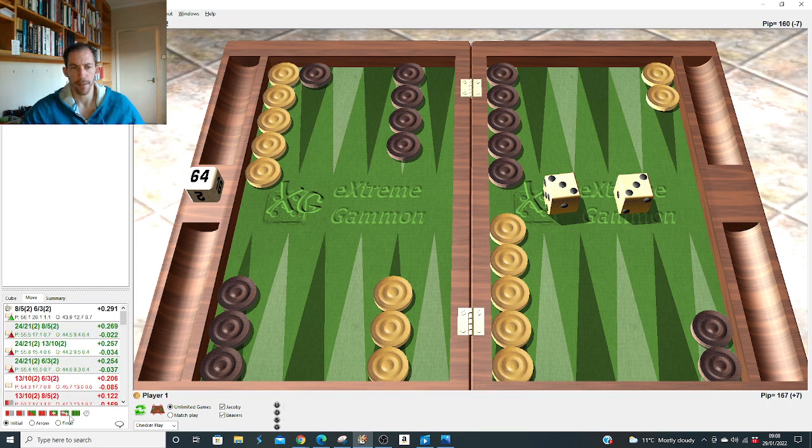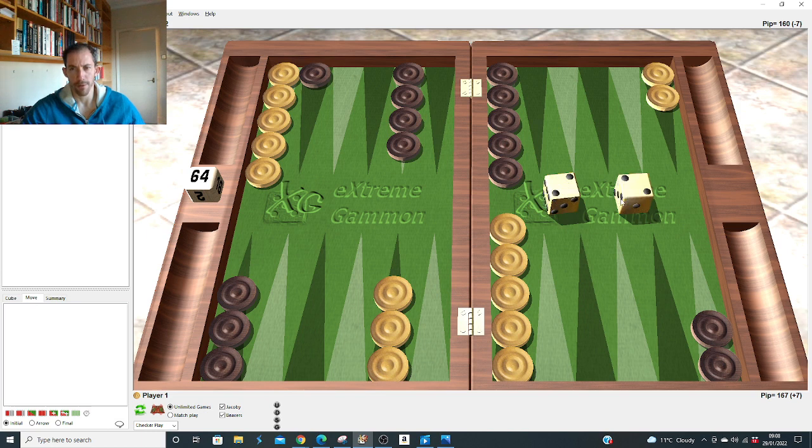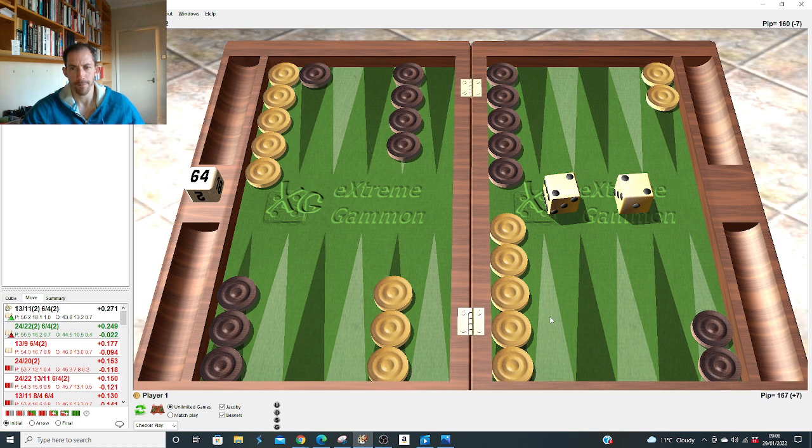I got the double three wrong initially. When opponent rolls five-two, he's bringing two down — he's going to make points, or attack if you split because he's got that extra spare on the eight. So with double three: making the board straight away is powerful. Double two: right to make 11 and four — if double three is right to make the board, double two should follow. Double one: make both points.